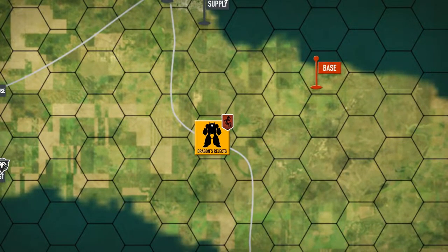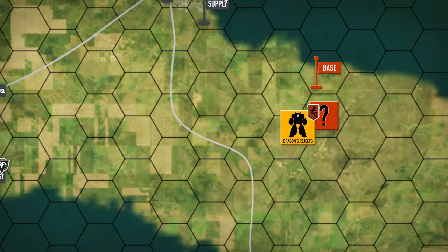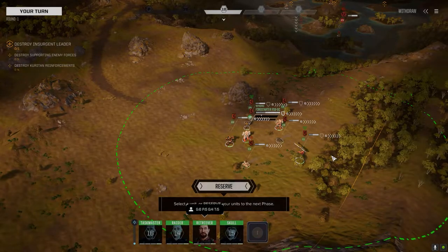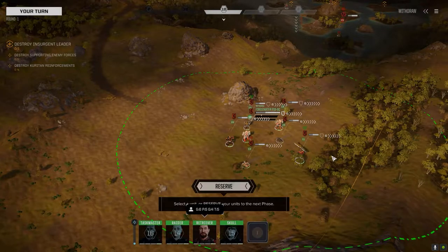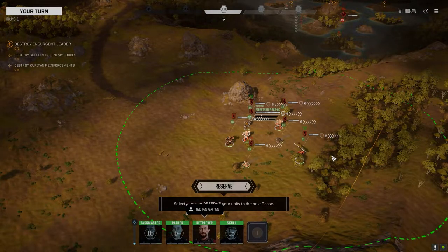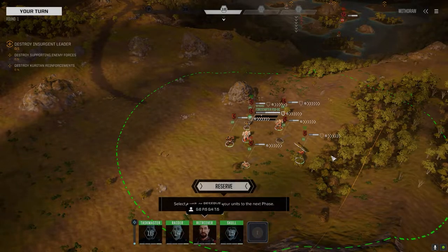Today we're going to go over and have a look at the Dragon's Rejects. There's a base in the north that's currently unoccupied, so we're going to move over there and check it out. We've spotted an unknown amount of units moving towards that base, so we're going to interdict them first before we move in and take it. We're moving the Dragon's Rejects forward to see who we encounter — we've pretty much eliminated the Eastern Warlords' main force in the south.